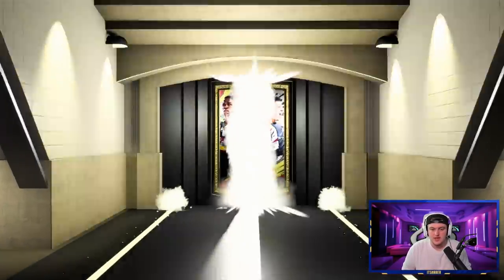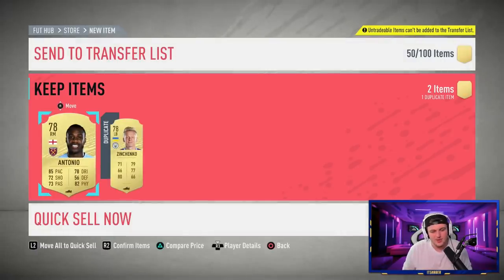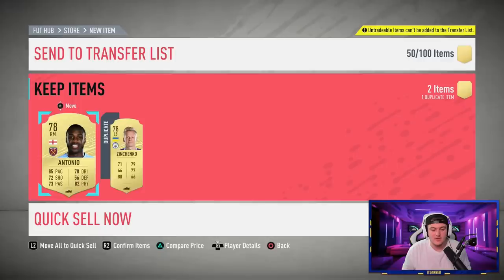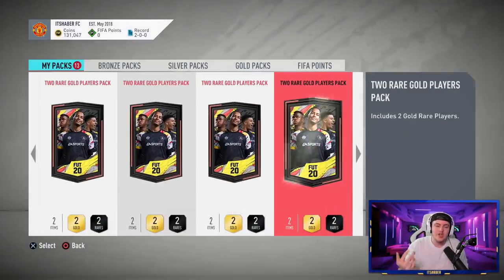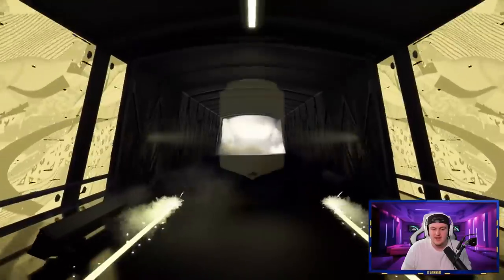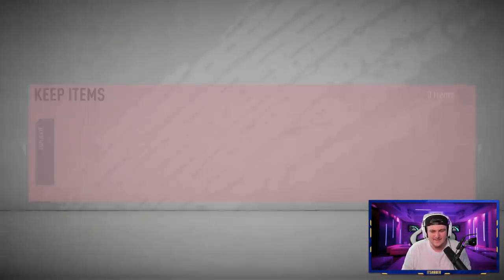Next pack — imagine back-to-back boards. Not quite. We've got Michail Antonio though, who has a decent card: 91 jumping, 84 heading accuracy, 85 pace, 85 strength, five foot ten with four star skills. Zinchenko on the other hand doesn't look amazing — he sells for about a thousand coins so I'll list him for 900. Eighth pack gives us a Casado — nothing too spectacular.